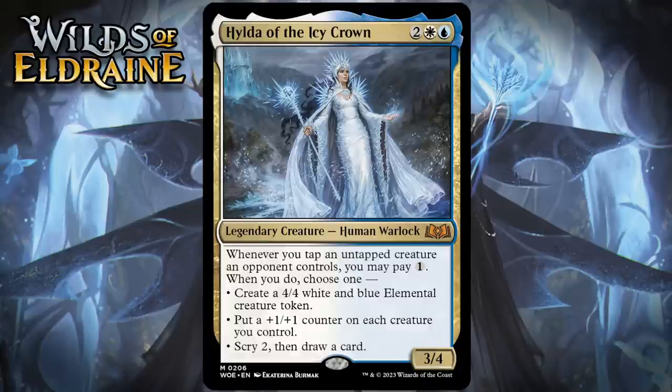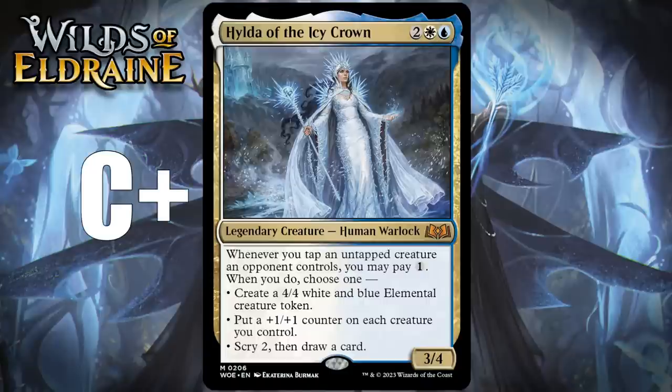I do think she probably needs a build-around grade because even your typical blue-white deck isn't going to have so many tap effects for this to really get going, although even if you have like two of them, you're going to feel pretty good about playing her, as triggering her even only once is more than enough for her to feel amazing. Buffing your whole board or getting a huge creature token is going to feel awesome. She's probably a C+ in your typical blue-white deck, but a straight-up bomb — an A — in a blue-white deck that gets there on tap effects.